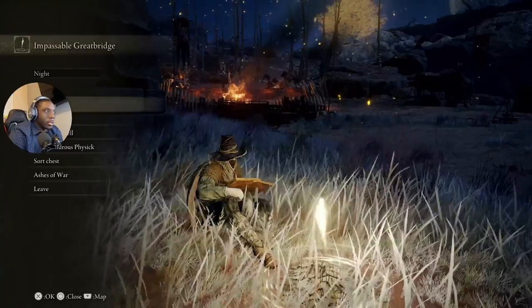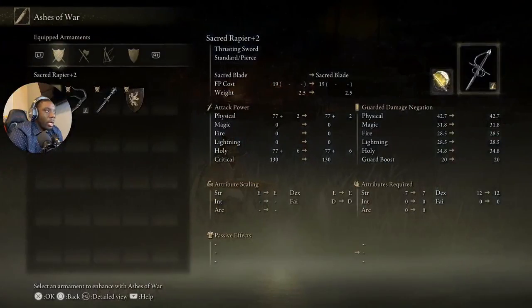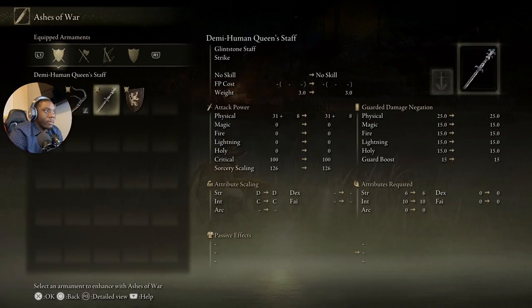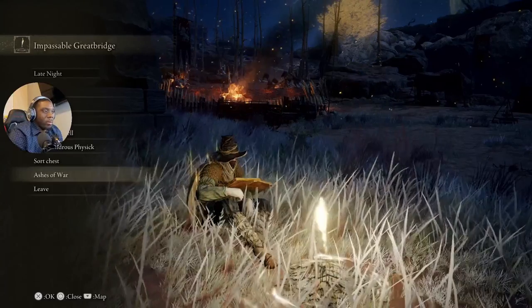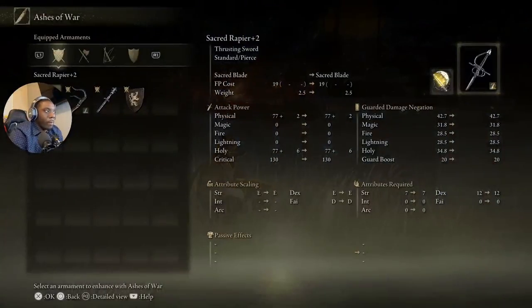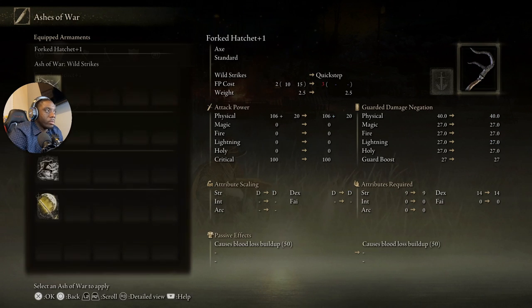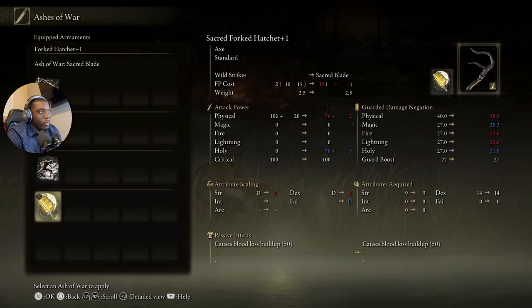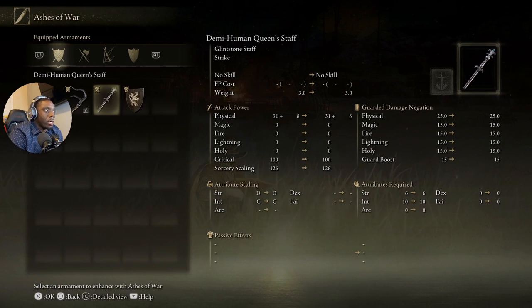Another thing I'm going to show you in this video is how to use spells and Ashes of War on your weapons — it took me a long time to figure that out. So, Ashes of War are things that you equip to your sword and they give you the ability to have more power and technique with your weapons. You want to go ahead and pick the swords you want and then apply the Ashes of War. If you've been playing this game for a while, you probably already have these — you just probably don't know what to do with them, like me.